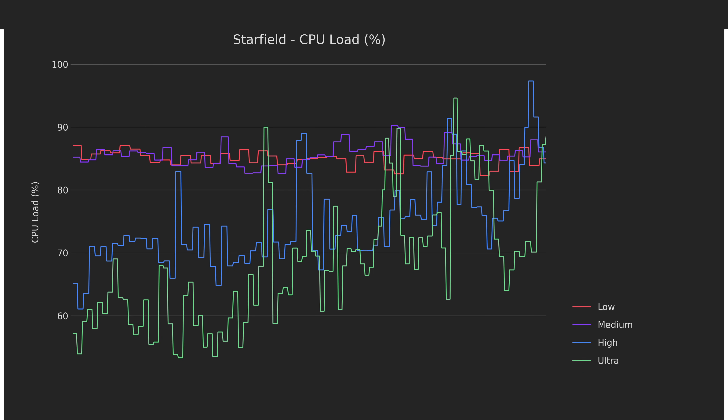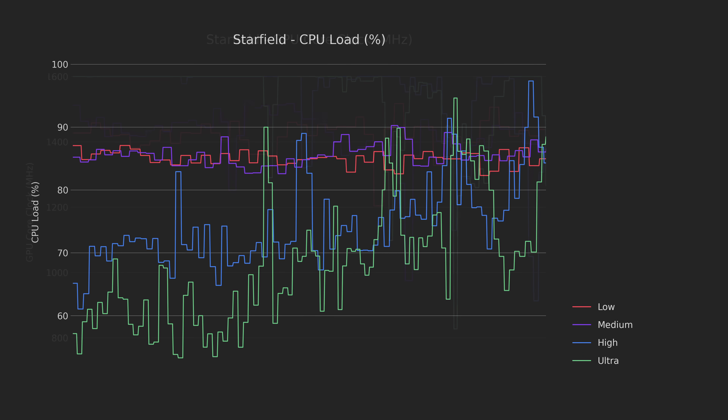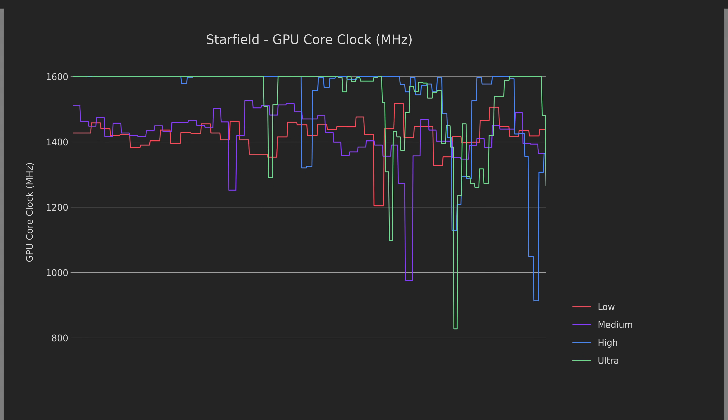First up is CPU load, which is definitely high. The low and medium presets have an average load of about 85%, whereas high and ultra have a much lower load. This suggests that the CPU is the bottleneck on lower settings, and the GPU is the bottleneck on the higher settings. Speaking of the GPU, we can clearly see that while low and medium hover around the 85–90% utilization mark, the higher presets basically max it out during the majority of the test.